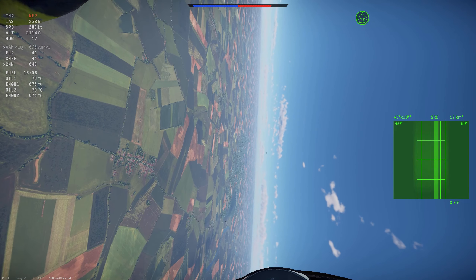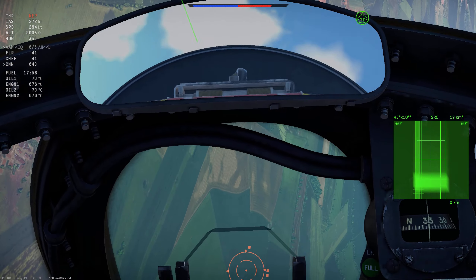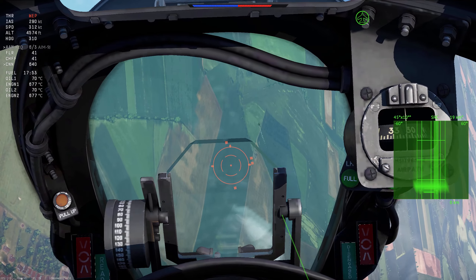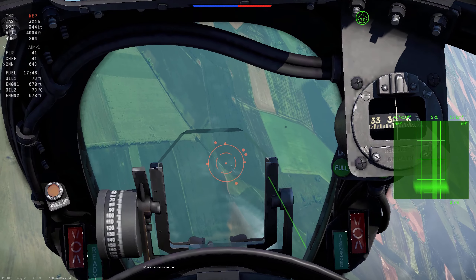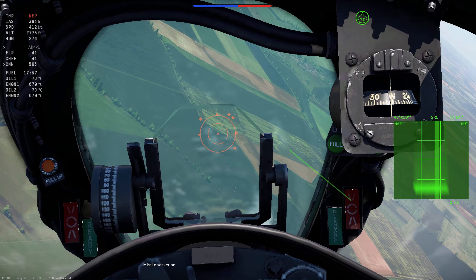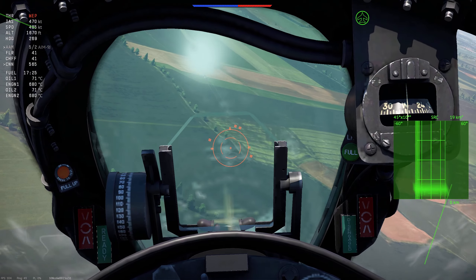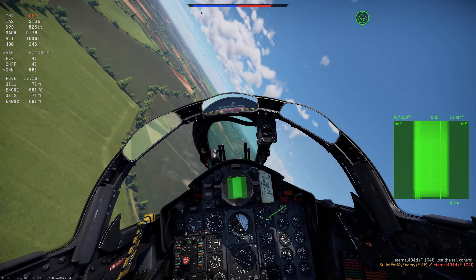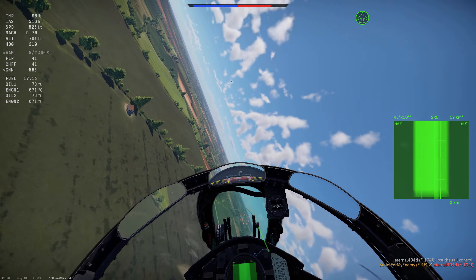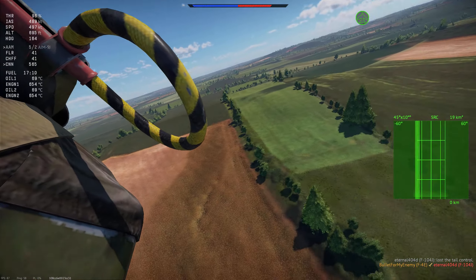It looks like there's a MiG in the mix as well — they just went around our six. We need to finish this F-104 off pretty sharpish. AI Vigan just spectacularly failed to kill the F-104, so we're going for a speculative gunshot, and if we miss we'll follow it up with an AIM-9J. Part of me was wondering whether that was actually a player or an AI, but clearly it was a player.